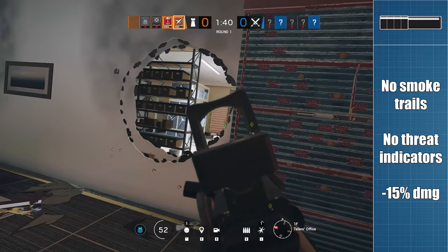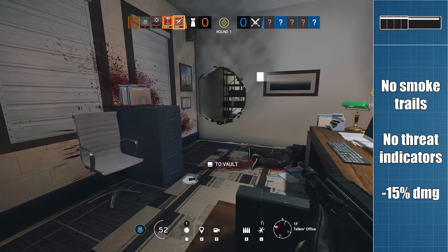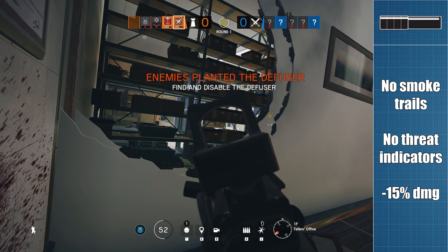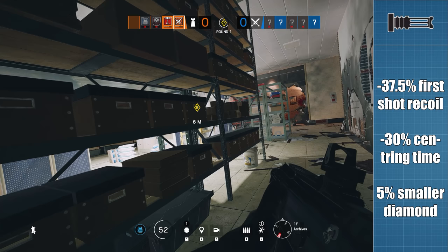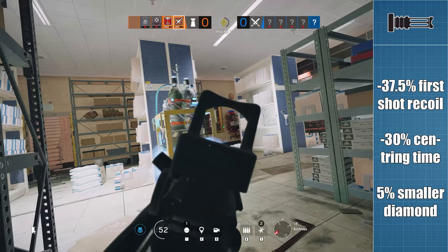Whether the damage downside is tolerable for any individual player probably comes down to how frequently you get headshot kills. If you land mostly headshots, then the damage reduction doesn't matter. If you are still aiming mostly for the chest, then maybe stay away from the suppressors for now because the damage reduction can be a real problem, especially at longer ranges. And now we finally get to some of the more complex and more interesting attachments.